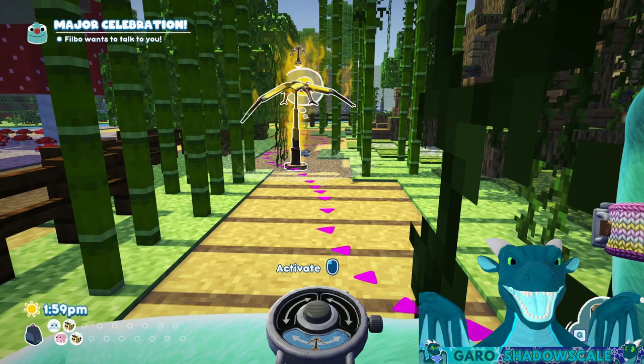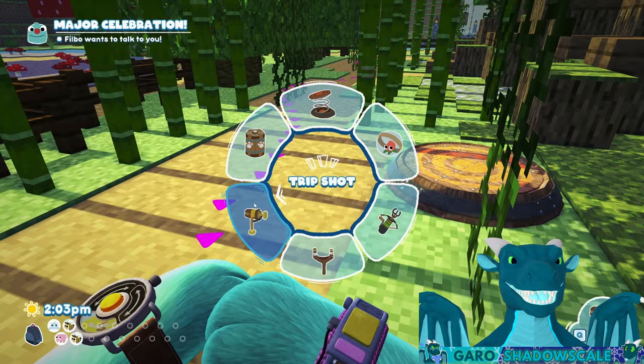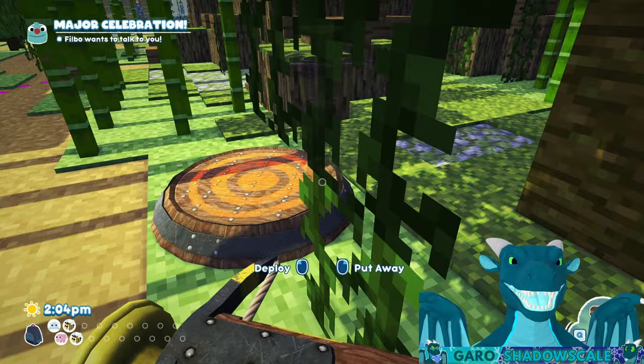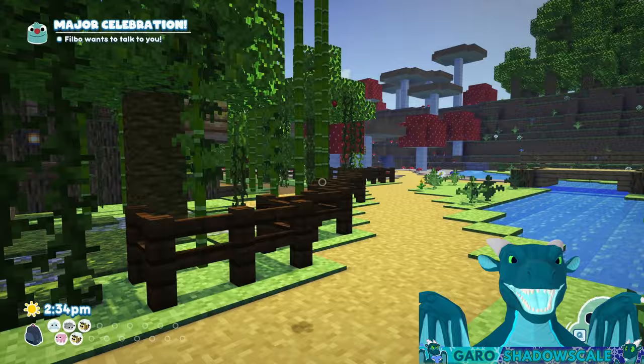We're going to release it and I'll demonstrate that you can also capture the silverfish using a trip shot. Put a lunch pad right here. It is very small so you need to aim the trip shot as low as possible — bam! And you can capture it that way.